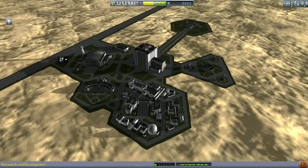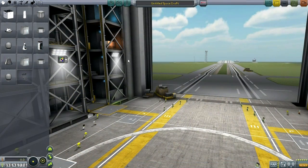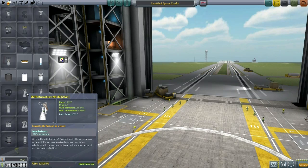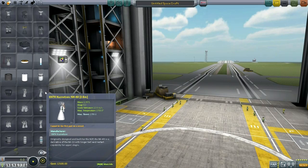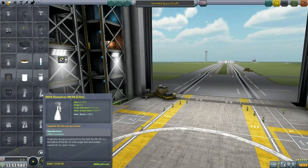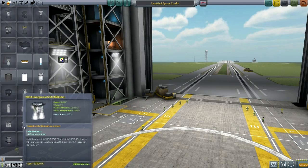So this is going to be sort of a building and testing episode. We need to take a look at our launchers and also the engines we have at our disposal. We don't have all of the engines in the Soviet engine pack or even the other modified engines yet, but it looks like we have all of the usual suspects.